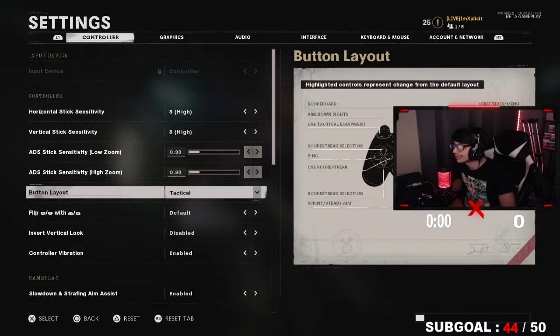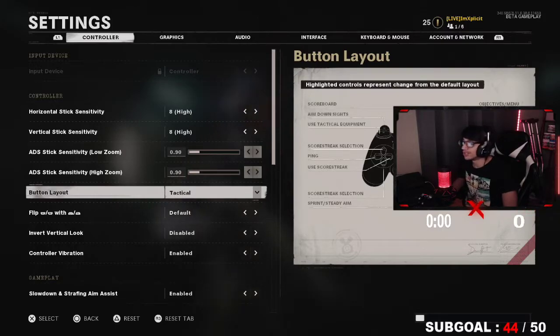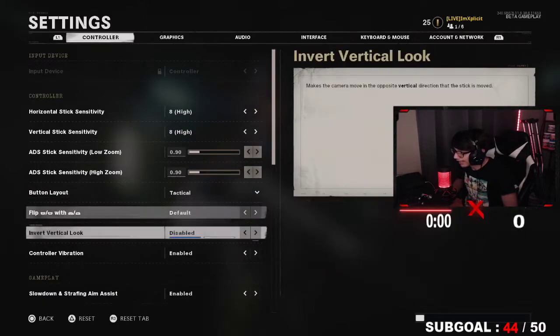Now the button layout: I play on tactical personally. I've been a tactical player for a long long time, ever since COD Ghosts. This is honestly up to you, but I recommend Stick and Move, Tactical, Bumper Jumper — anything but default. Because if you play default you are honestly at a really really big disadvantage.